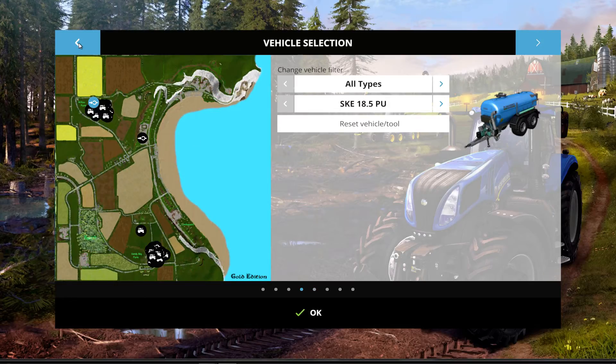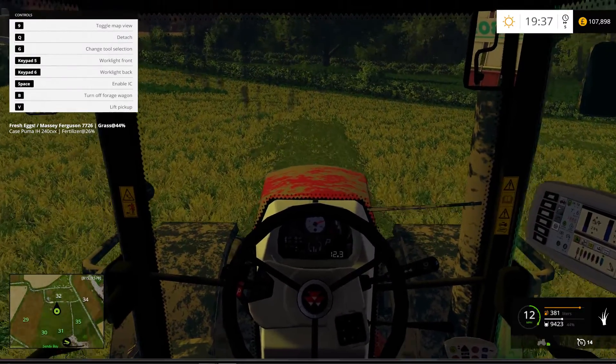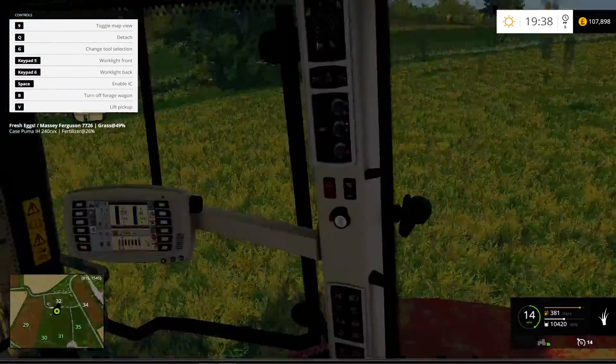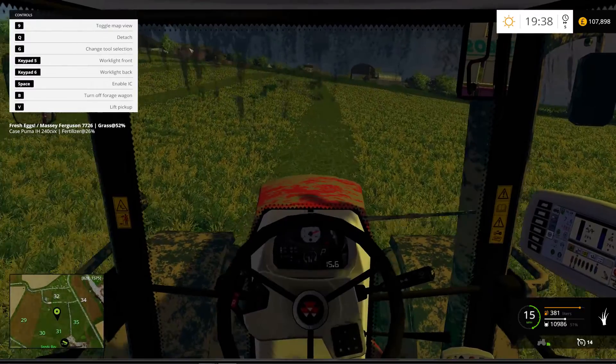Let's have a look at what we've got in storage — wheat, barley, canola, corn. We could do with topping up the canola and the corn, so I think putting corn in Field 2 after canola is a good idea. I wouldn't mind trying sunflower and oat at some point too. Let's get the main crops in bulk storage ready for on demand, because I don't really want to sell any grain when it's not on demand — let's get the most we can for it.